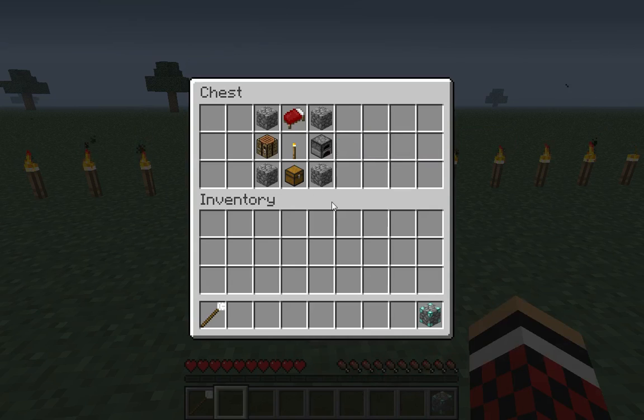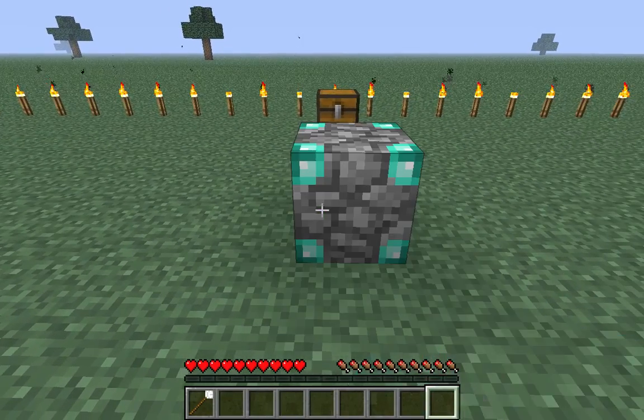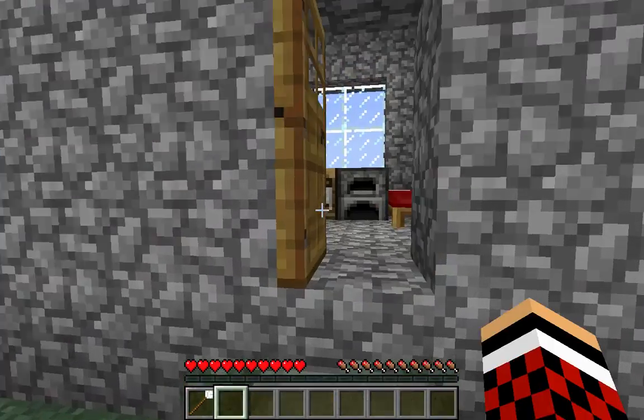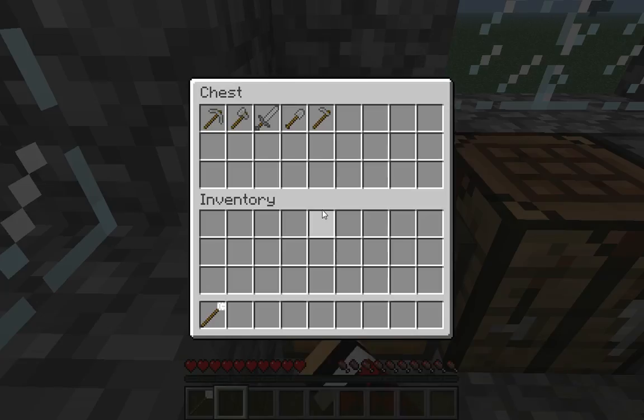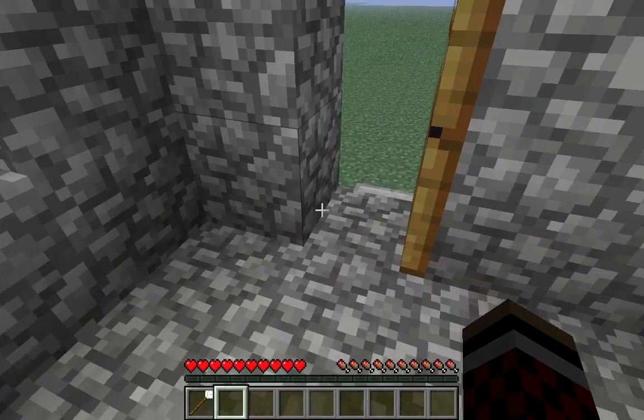The next one is the Cobblestone House, and instead of oak logs on the other one, you just use cobblestone. It's the same crafting recipe, except instead of wood, you use cobblestone. So just whack it with your stick. There you go — same thing, only the chest comes with stone tools, and the coal is still the same.